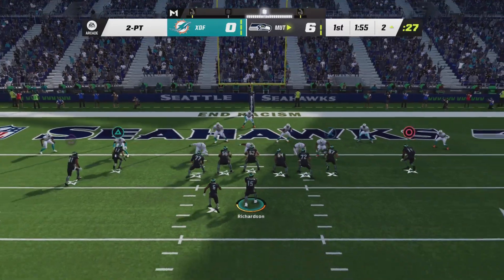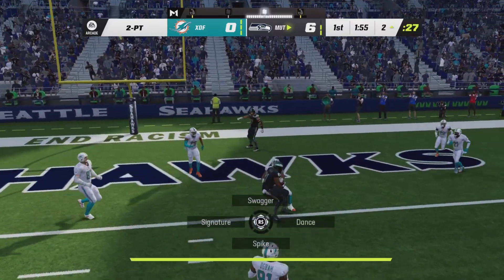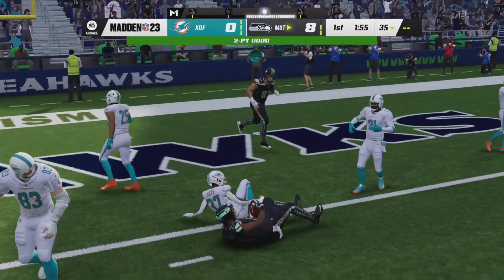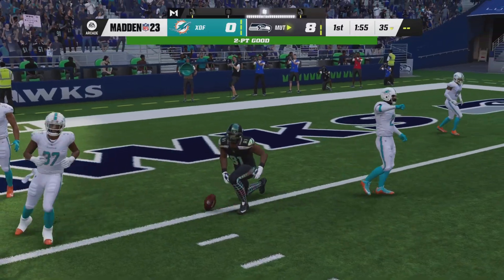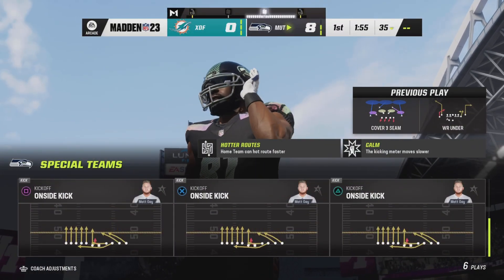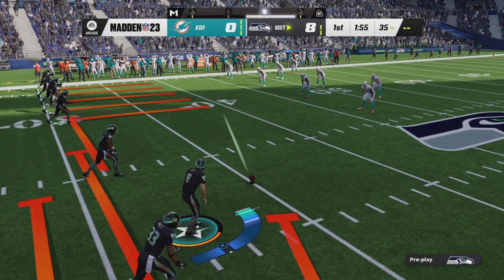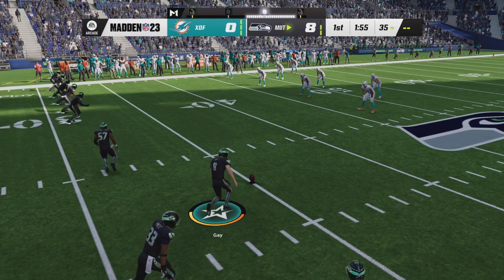We don't have any abilities on our QB right now because we're using Ken Stabler and he's not great, so we had to get rid of him. We got our two-point conversion! After you get that one stop, you can try an onside kick — sometimes you'll get it, most of the time you won't.